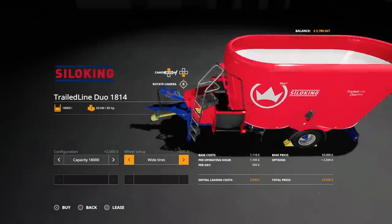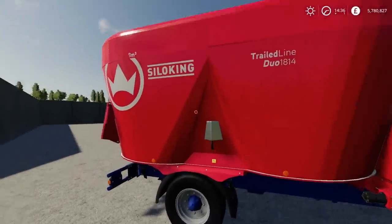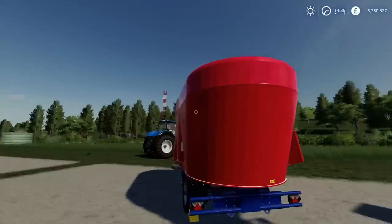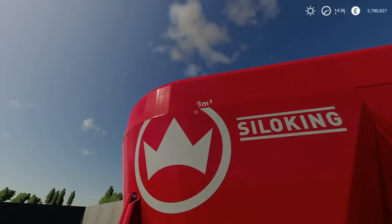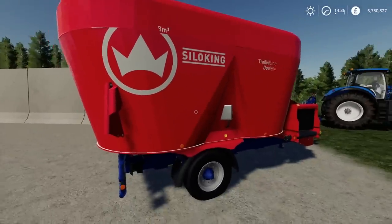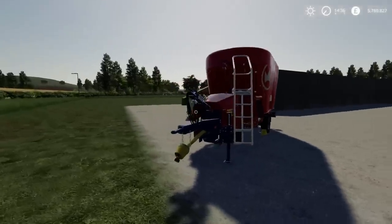You can also change the wheels from standard to wides, presumably to stop it sinking into soft ground. One minor issue I noticed: on the 18,000 litre version, a decal is missing off one side - the 14 and 16 are fine on both sides. Other than that tiny cosmetic thing, it's pretty much like the in-game version but with a few more options. A nice tidy mod from John 6530.